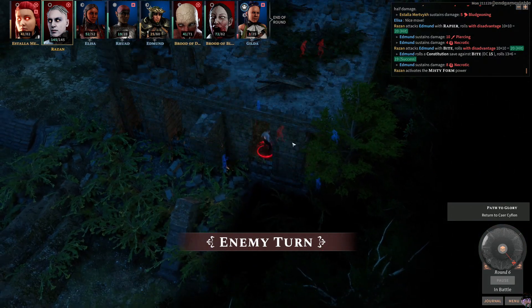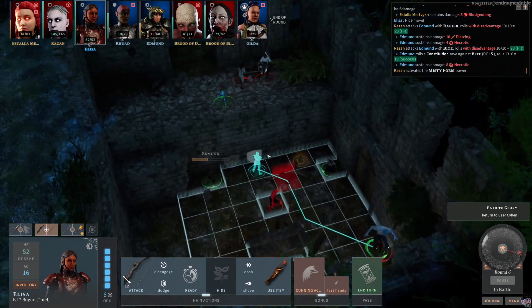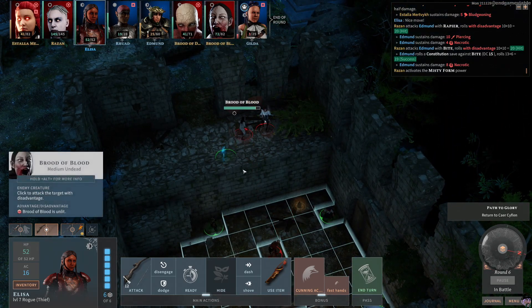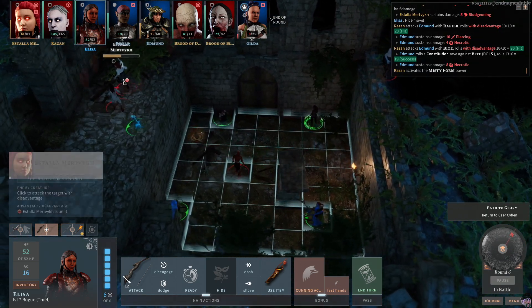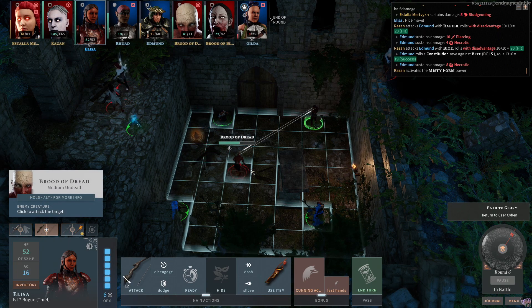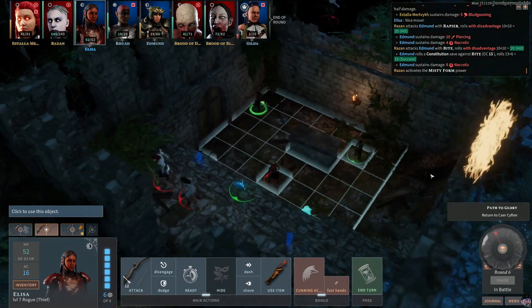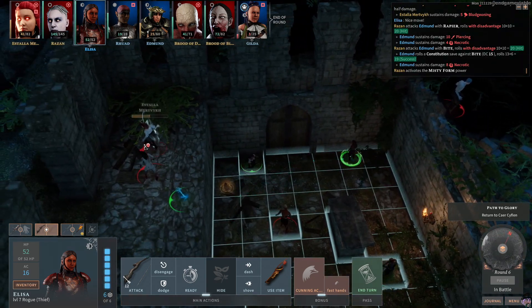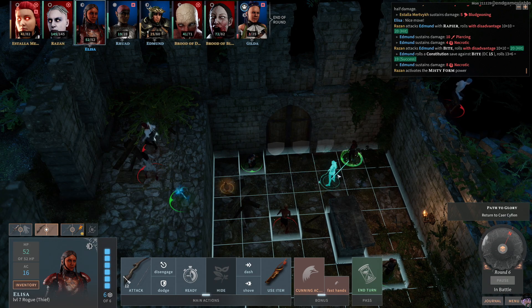Gilda is drained too — she only has three hit points, she's going to die! Estella swings at Gilda and misses, swings again and misses — oh thank god. Gilda gets an attack of opportunity and hits Estella for five points of bludgeoning damage. Razan swings at Edmund, hits, swings again and hits — all at disadvantage and still hitting like crazy. We're just getting mangled in this fight.